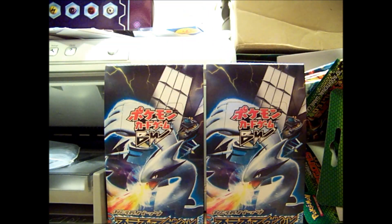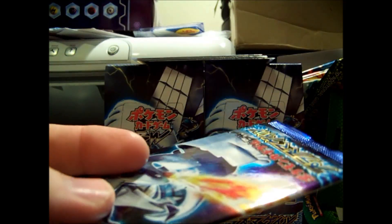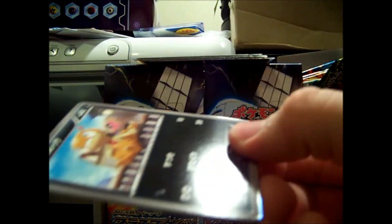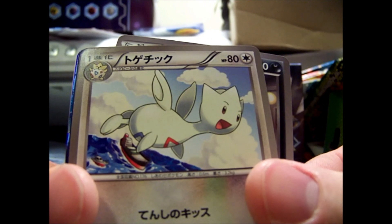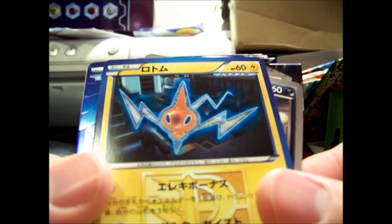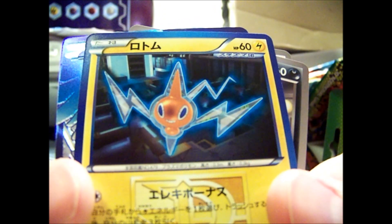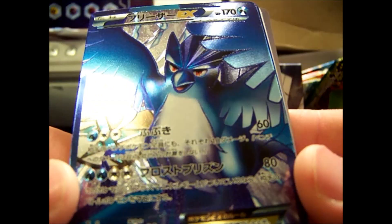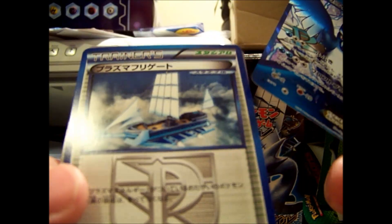That's four hollows. This pack should have a hollow too — and I'm pretty sure it's going to be an Entourage. I'm just guessing. We've got Scraggy, Togetic — yep, it's a Full Art Articuno EX! Yes! Full Art Articuno EX. Hell yeah. And a Plasma card.